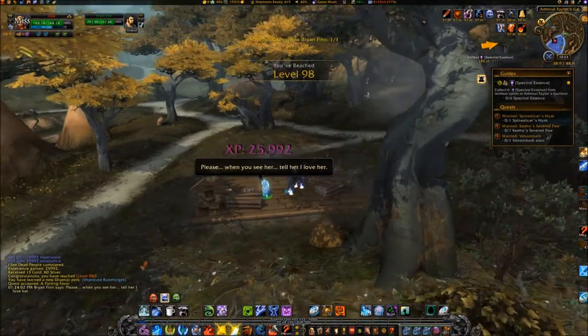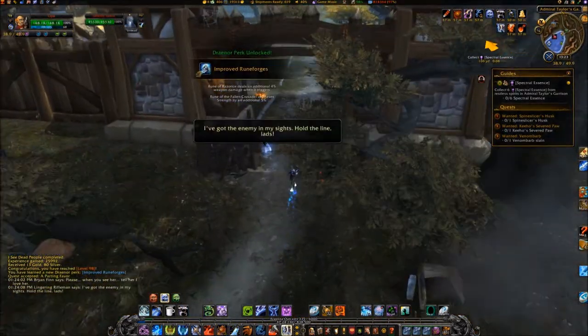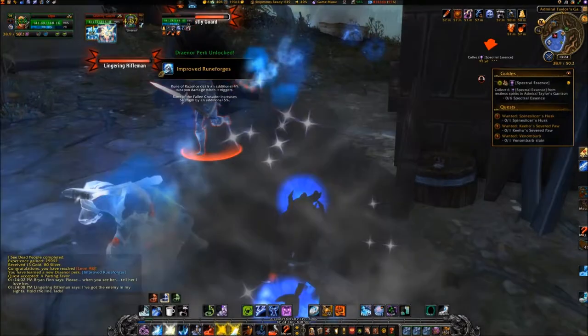Pick up the next quest and enter Taylor's garrison and attack mobs inside to receive the six spectral essences.